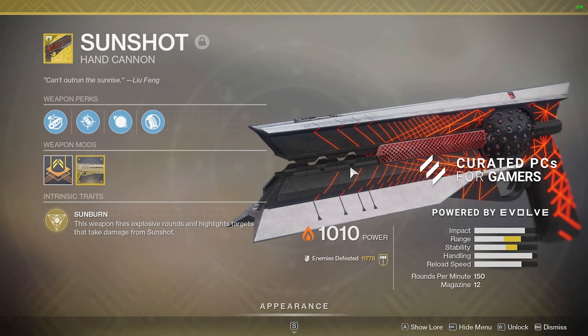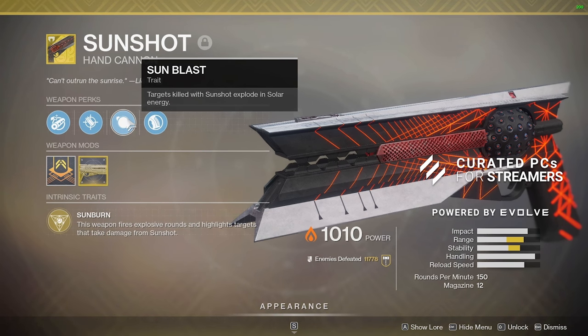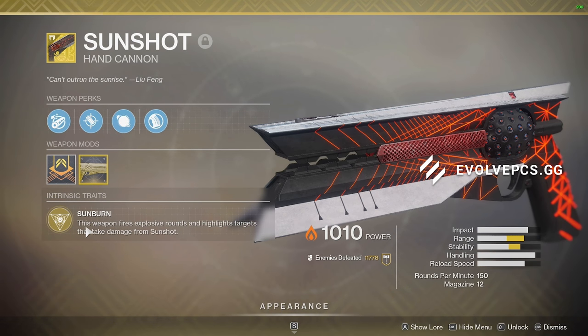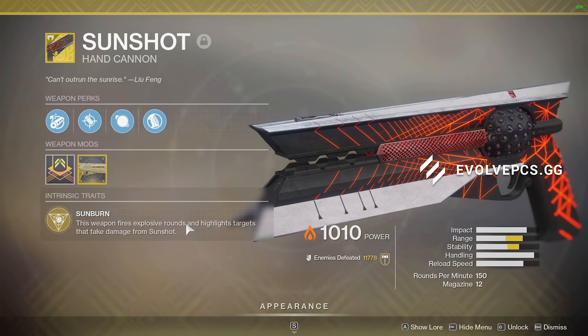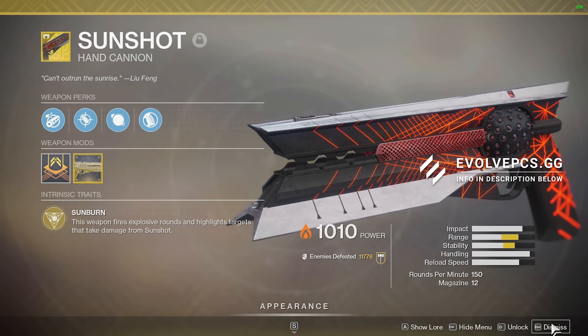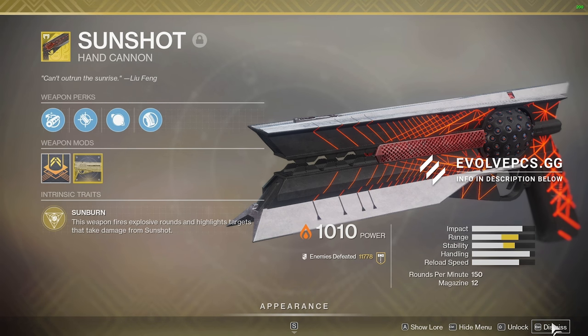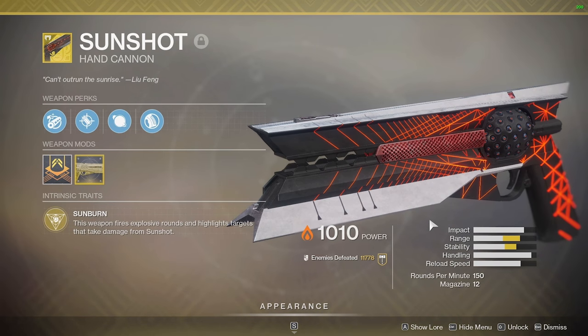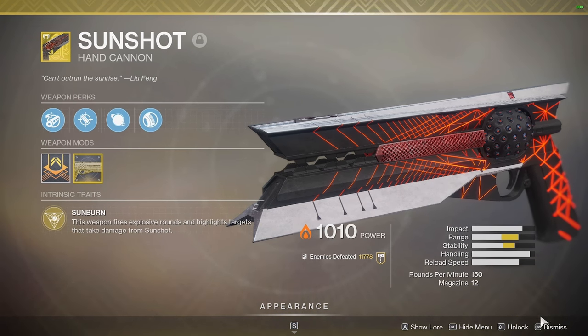Without getting my hands on the new update, I unfortunately can't give you a guaranteed answer, but I can kind of assume and predict that Sunshot has to be at least a top 10, top 5 weapon in the new meta. Naturally we all want that faster TTK, so we'll go to the Sunshot. The hand cannon is pretty good — I've always enjoyed this one, and I already see people running around with it in Crucible trying to prepare. The perks: Sun Blast — targets killed with Sunshot explode with solar energy. Sunburn — this weapon fires explosive rounds, which is nice for flinching gunfights, and highlights targets that take damage from Sunshot. The catalyst also gives a boost to range and stability, which is very nice.